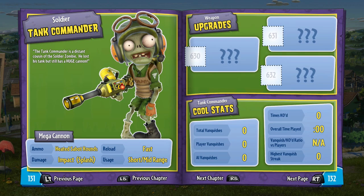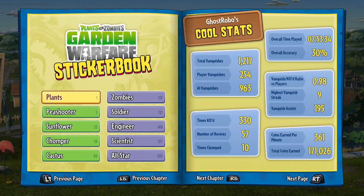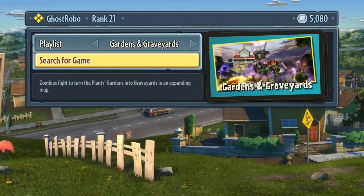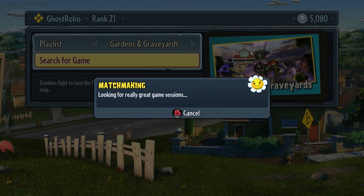The tank commander is a distant cousin of the soldier zombie. He lost his tank but still has a huge cannon. Awesome. So we are going to jump in — two-way Gardens and Graveyards round. See if we can get on the zombie side of things, test out this tank commander, and go for the goal with him. See you there.